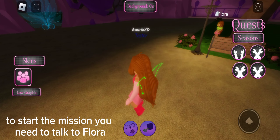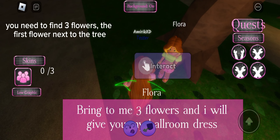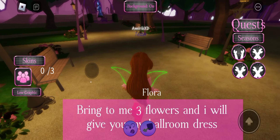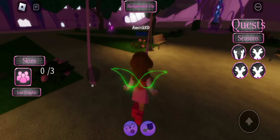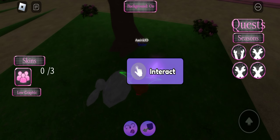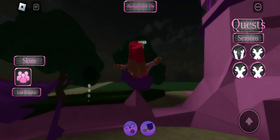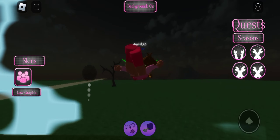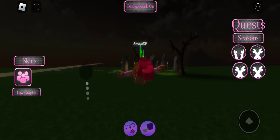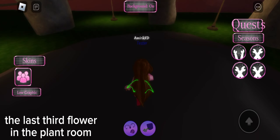To start the mission you need to talk to Flora. You need to find three flowers: the first flower next to the tree, the second flower next to the stones, and the last third flower in the plant room.